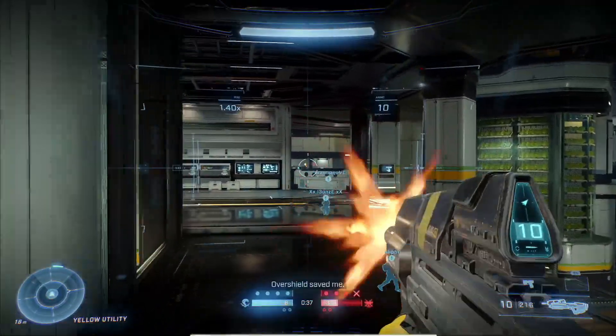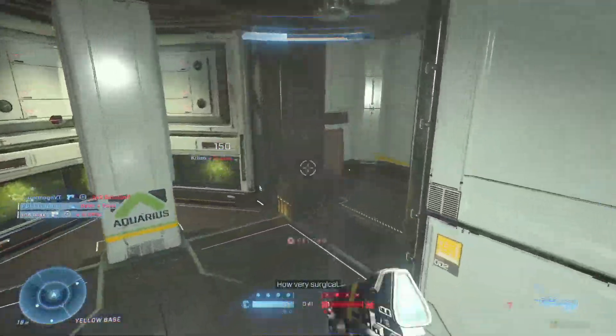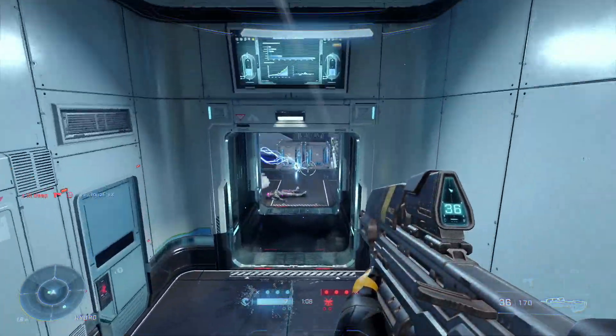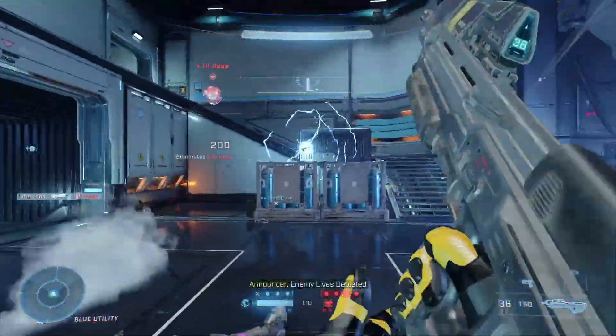Attrition is played in two teams on the normal arena maps. The teams have a shared respawn pool, and every time you or someone on your team dies, it reduces the number of lives in your respawn pool. You can see the starting number of lives at the bottom — there's eight across the whole team. The same applies for the enemy team.